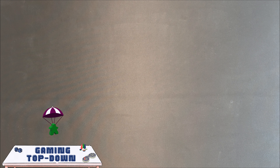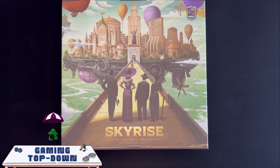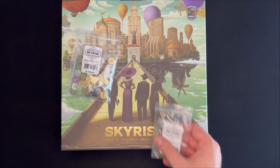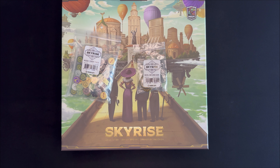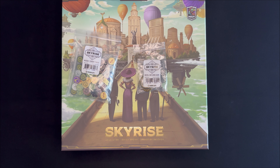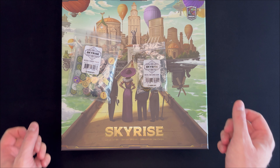Welcome back to Gaming Top Down. Today we're going to be unboxing the premium collector's edition of Skyrise, which is published by Roxley Games and was originally developed by Sebastian Pouchon, and has been re-implemented here along with Adam Wise and Gavin Brown. I've already got the shrink wrap off, so let's get the lid open and see what is inside.